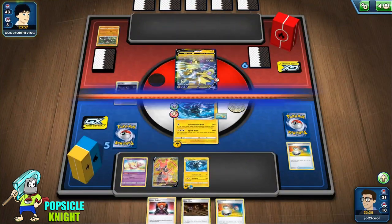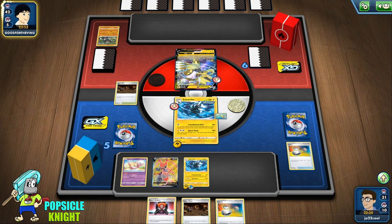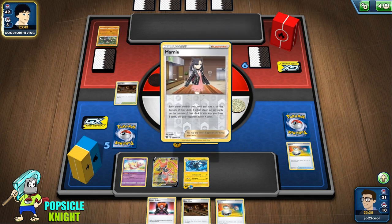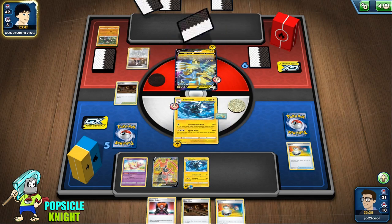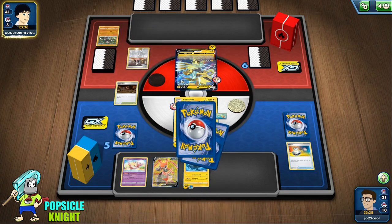So let's go ahead and evolve into Zubstrika using Evolution Incense. Put the Scroll of Skies, put an Energy, use the Hammer — nice, at least we're getting heads on the Hammers. I'm going to go ahead and switch out, hit for 120, Coordinated Bolt, knocking out this Passimian. We got a Switch for the prize. Zeraora V is not so much of a threat in my opinion — it's good when your opponent doesn't have any bench defense like Mew. Unfortunately for them, we have a Mew, and we don't have to worry about that 160 damage hitting our bench.